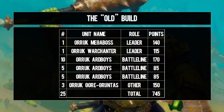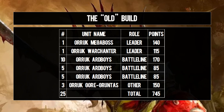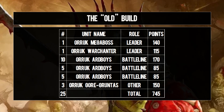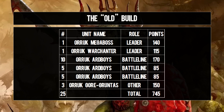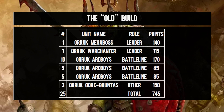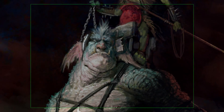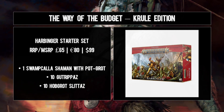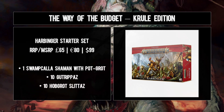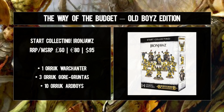That was 745 points of old-but-not-gray-haired-yet orcs. The biggest knock on these guys is their lack of mobility - at one point I did want to bring a Weirdnob Shaman, but that'll have to wait for bigger army sizes where we can take three leaders. On the flip side, the raw damage output and table presence at this breakpoint is considerable; both leaders are really really good and there isn't a dud unit on the roster. As for the fiscal cost of both armies, you can pick up the Warrior and Harbinger starter sets for the Kruleboyz and the Start Collecting set for the bulk of the Ironjawz, and you'll have revisited value town with some cash to spare.